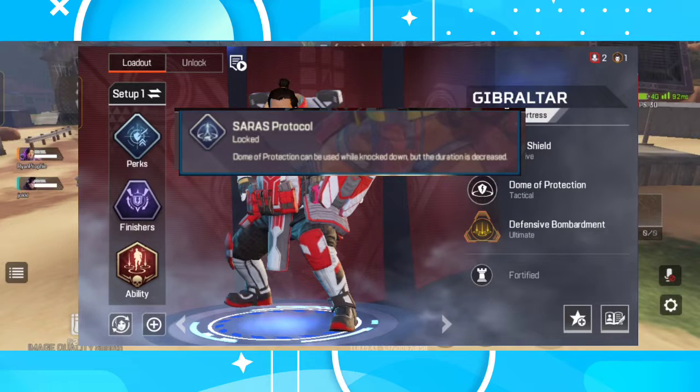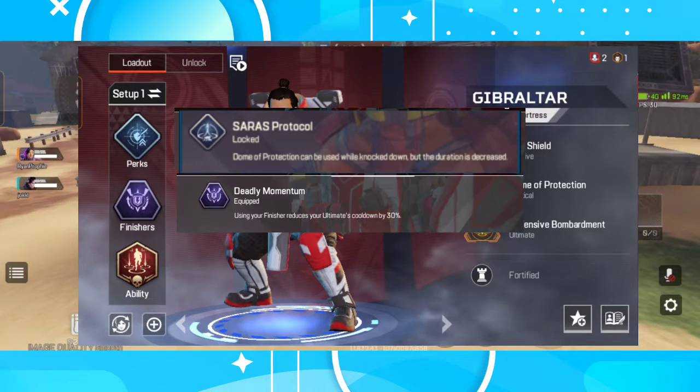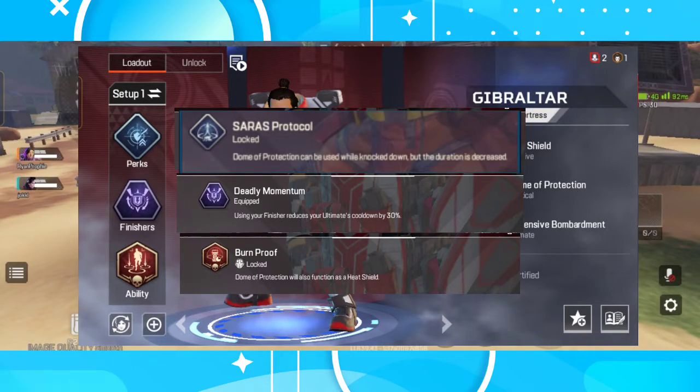Or it can buy you some extra time so you can hide behind cover. For the finisher, I will go for Deadly Momentum — using your finisher reduces the ultimate cooldown by 30%. We know the 270-second cooldown of Gibby's ultimate is a pain and this finisher will help a lot. I also choose Bomb Proof for the ability, which turns your dome protection into a heat shield — great if you're engaged outside the ring or stuck in the red zone and need to heal.